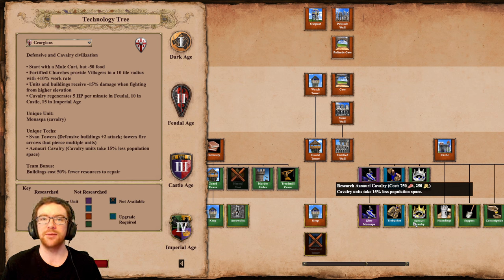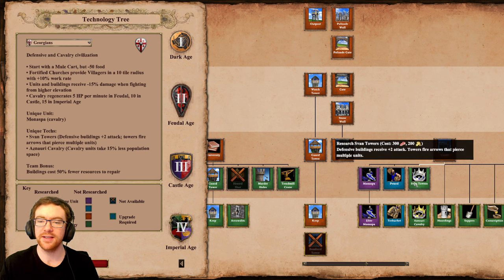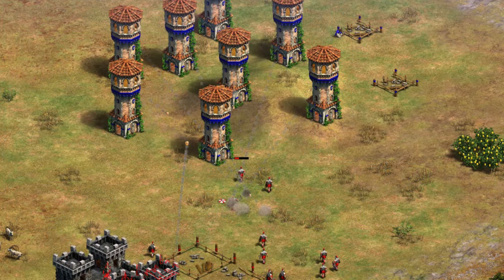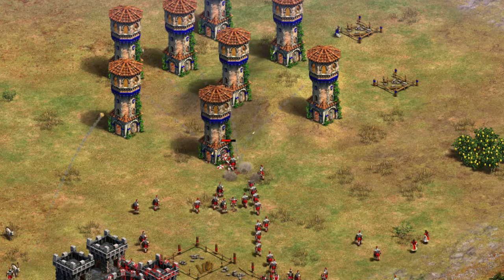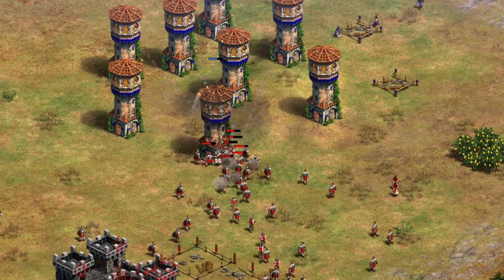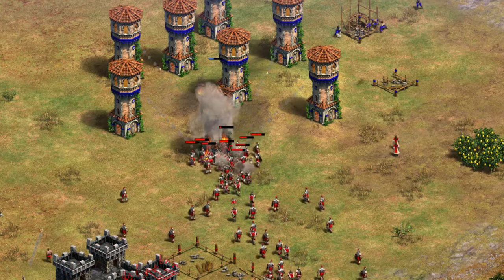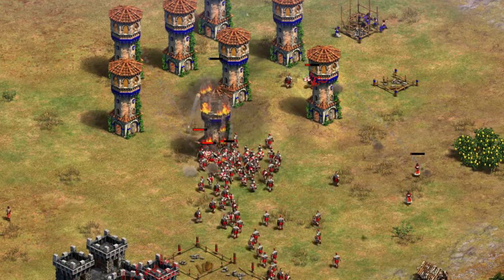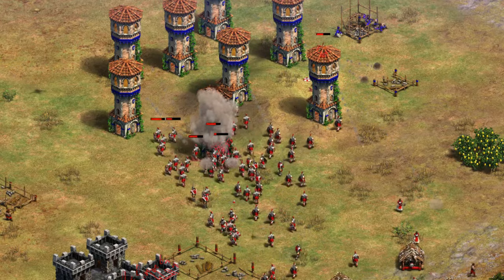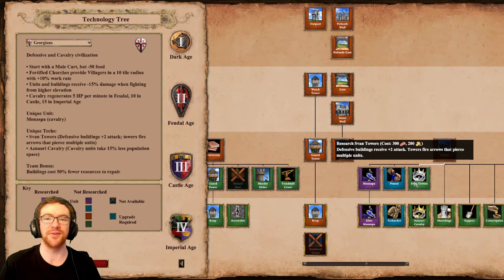They're relatively cheap, pretty quick, they do a lot of damage, and of course they can heal. They will struggle against larger masses of archer units though. Their Castle Age unique technology is Svan Towers, which makes defensive buildings receive plus attack and towers fire arrows that pierce multiple units. I'll show a quick clip of how this works — it doesn't look like a scorpion; the arrow just goes through multiple units.